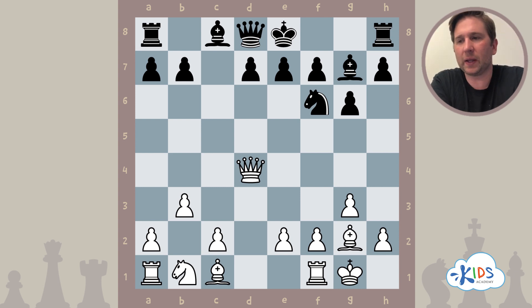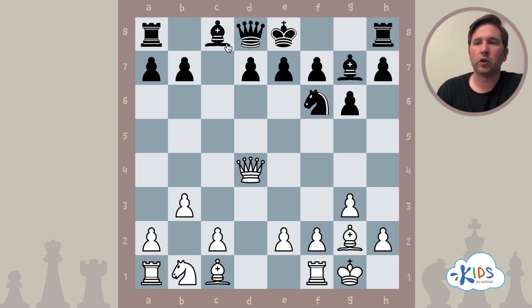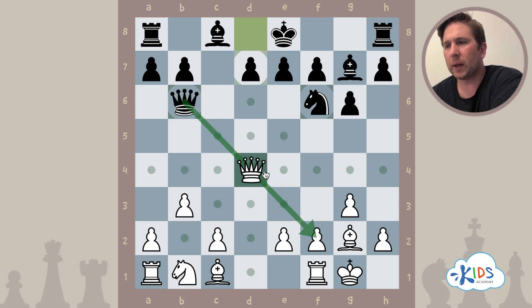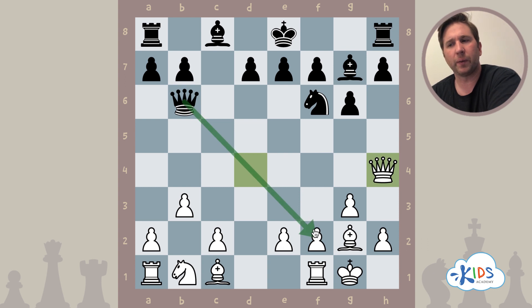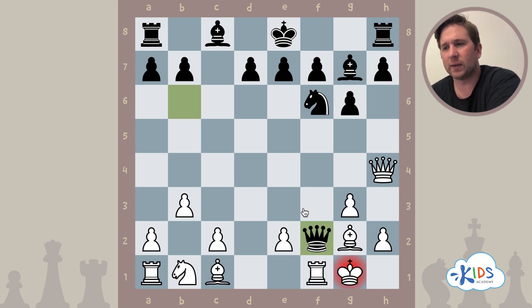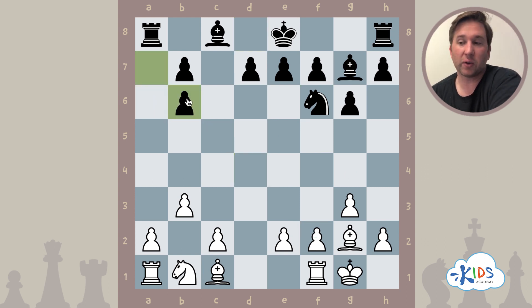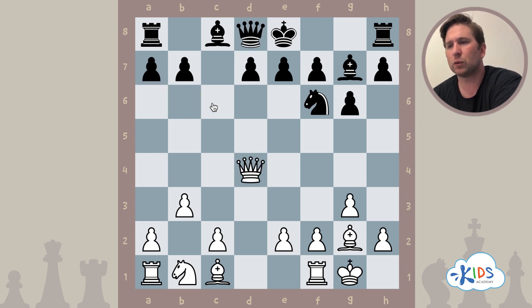Last but not least, black to play. Look for white pieces lined up on the same rank, file, or diagonal, and whether a black bishop, queen, or rook can take advantage. You might consider queen b6, thinking the queen and pawn are on the same line, but our nine-point queen capturing a one-point pawn isn't a real threat — we'd just get captured and lose material. White could also capture our queen for a fair trade, but we need a tactic that wins material.